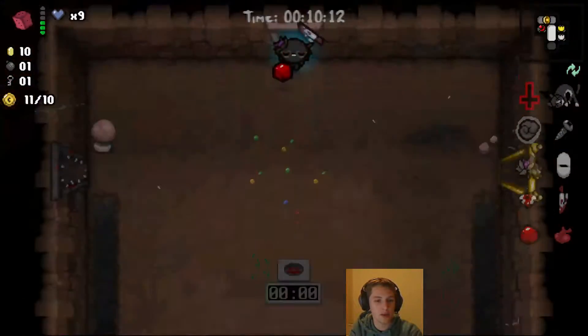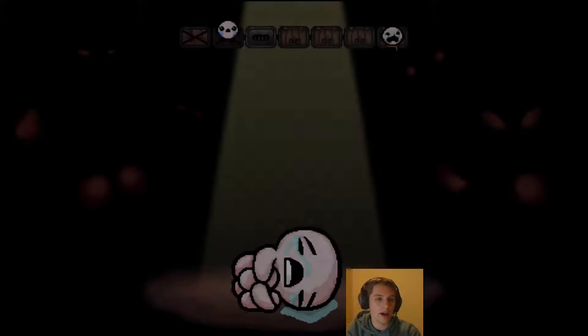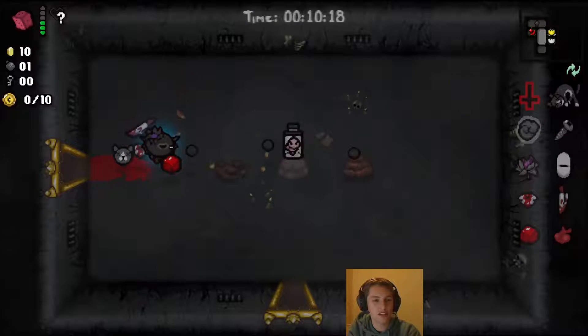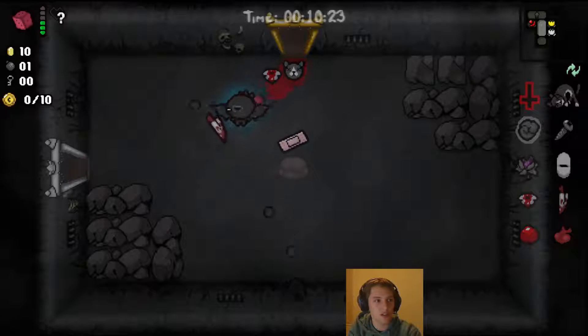We've got ten hearts — we don't need to buy anything. We're good. Nine lives means I can get quite adventurous. Doctor Fetus — I'm going to re-roll that. That doesn't work great with what I've got so far. Super Bandage is pretty good, so now I've got two red hearts and one soul heart.